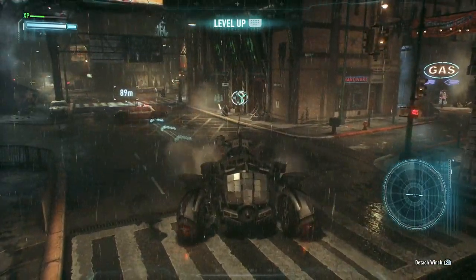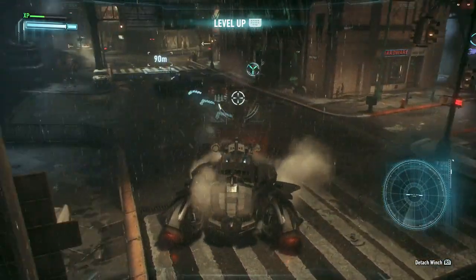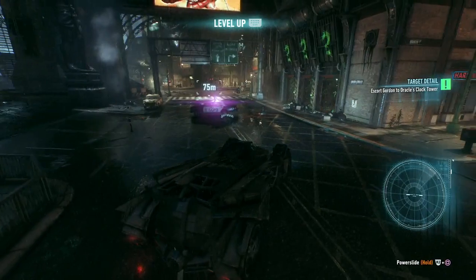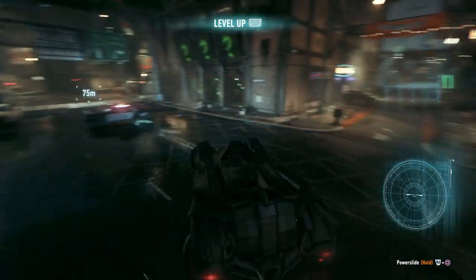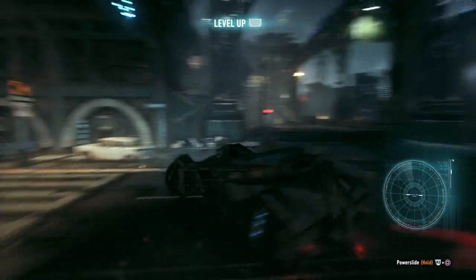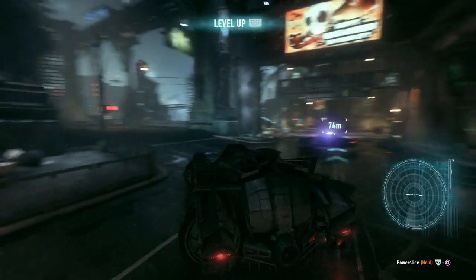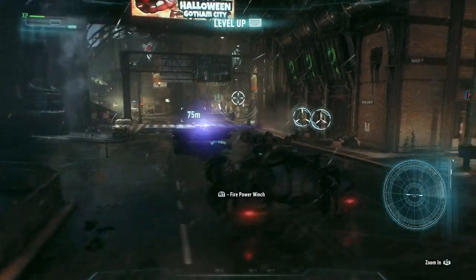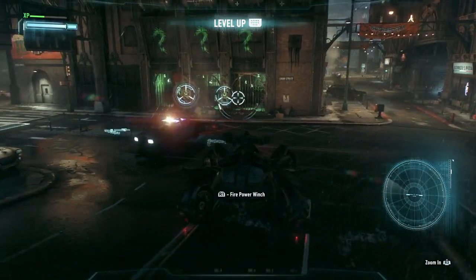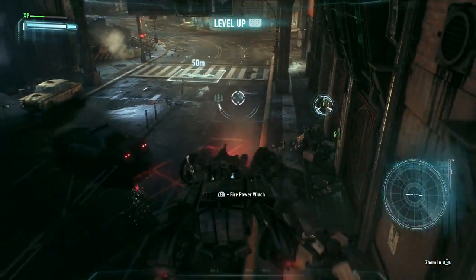There's a tow cable feature — you can grab onto stuff and tow it. The cover tank combat seems like a very cordoned off 'you're in tank mode now, do your tank thing' kind of deal. At some point they need to make this car controllable in a very convenient way instead of having you back up and do a bunch of three-point turns. No one wants to do that in a combat-focused game.